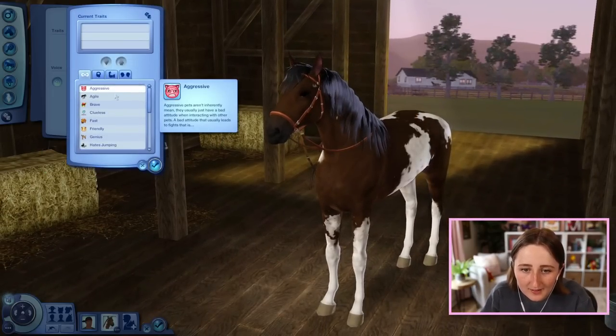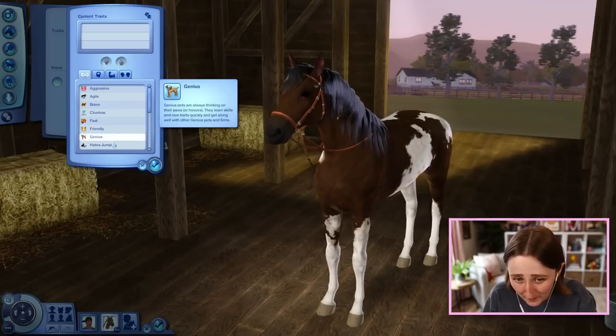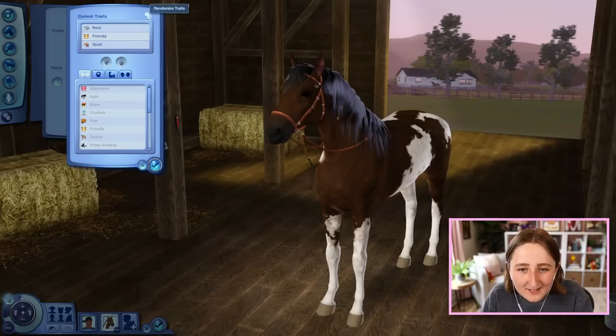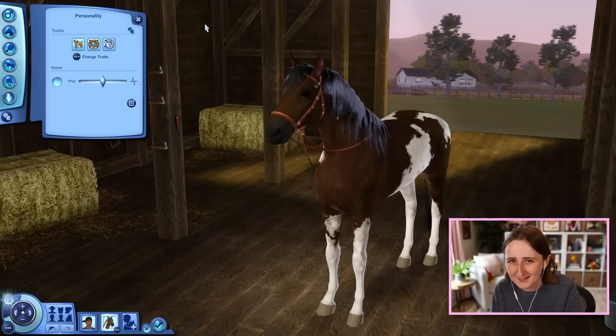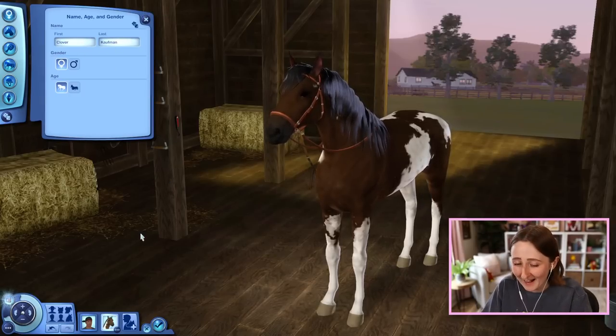And then all the personality traits: aggressive, agile, brave, clueless, fast, friendly, genius, hates jumping, lazy, neat, nervous, noisy, obedient. I'm so curious to see how many of these will get transferred to The Sims 4. I really feel like there's so much of it that's probably gonna be quite similar. I randomized my horse's name and it's Clover! I like that, I'm gonna keep that.